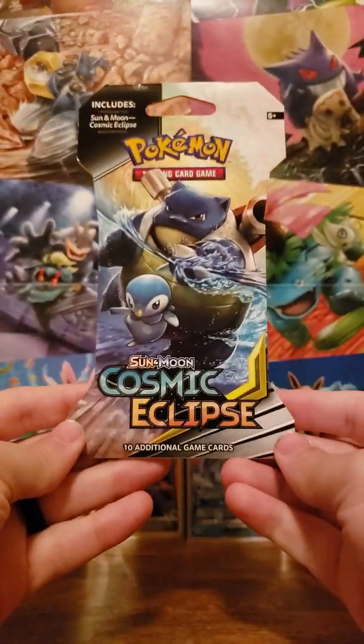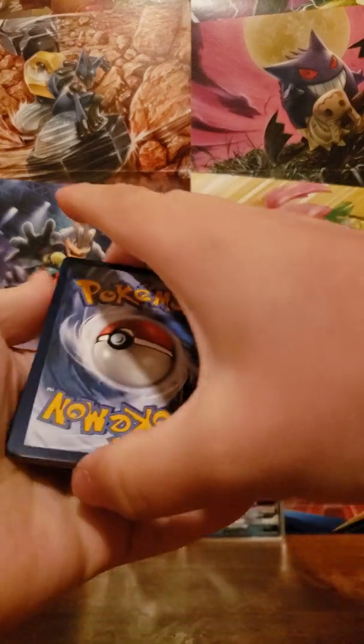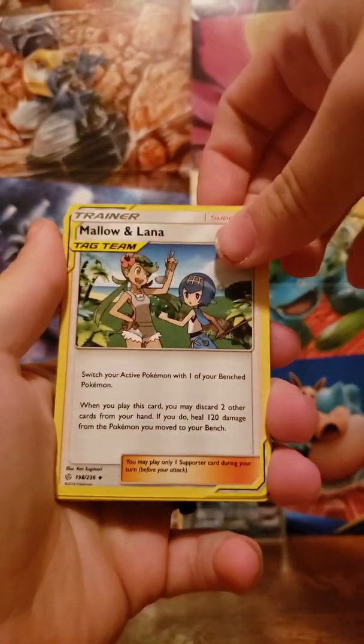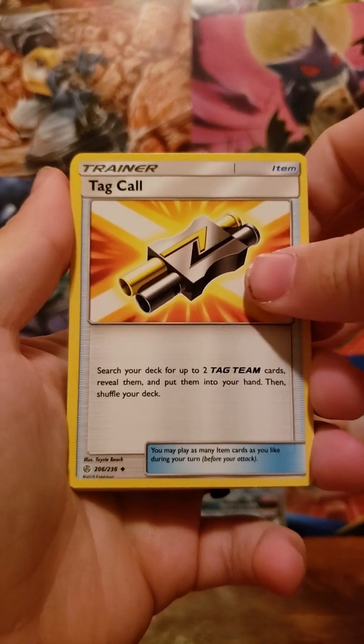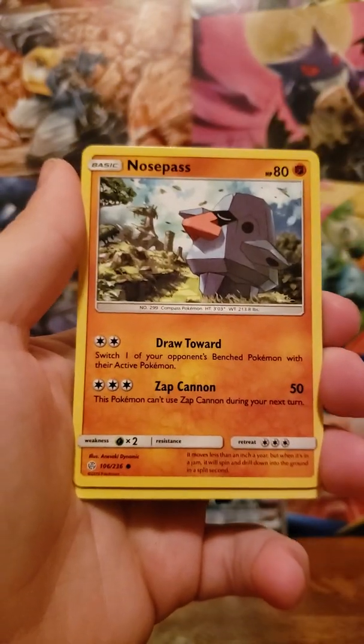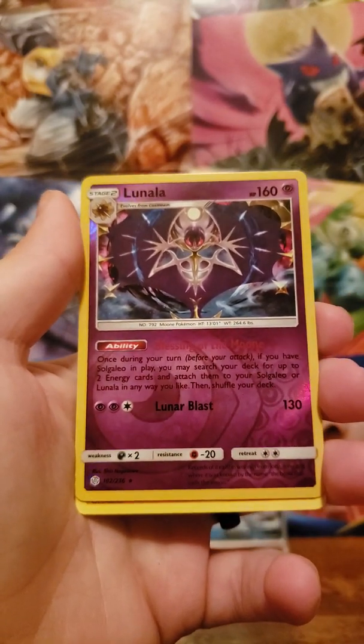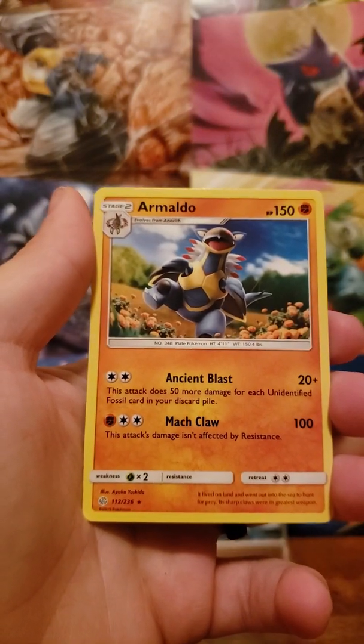Let's get into our next one. Looks like we have a Blastoise and Piplup. Water energy. We have another Mallow and Lana tag team card, a Beastite, Tag Call — I haven't seen that one yet. Stufful, Ponyta, Litleo, Koffing, Nosepass. Reverse is a Lunala — I believe the normal one's a holographic as well, so that's another reverse rare tonight. And an Armaldo for the rare.